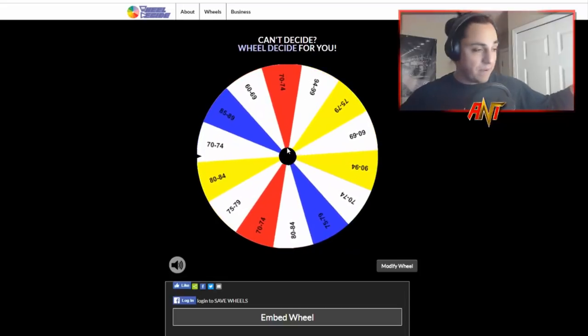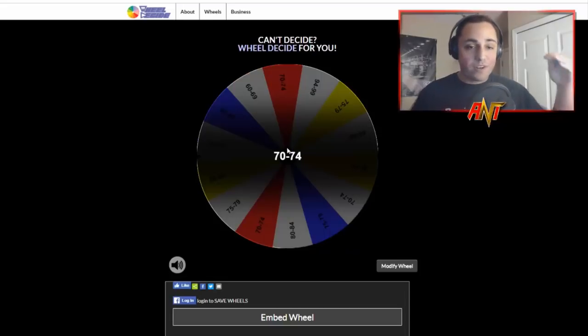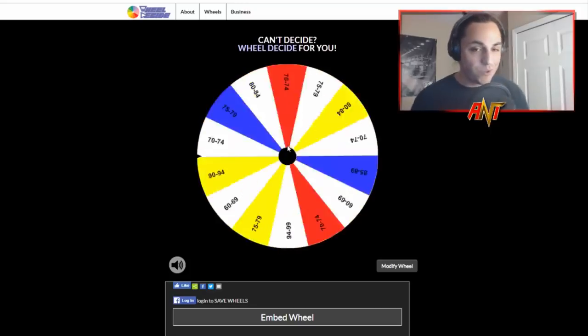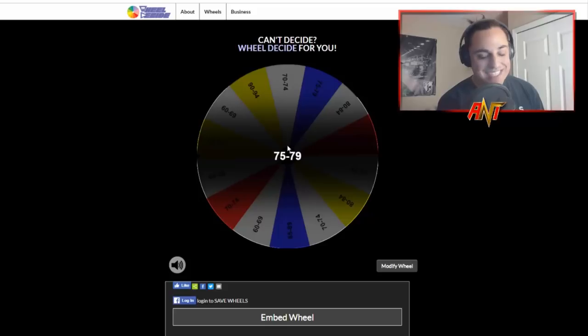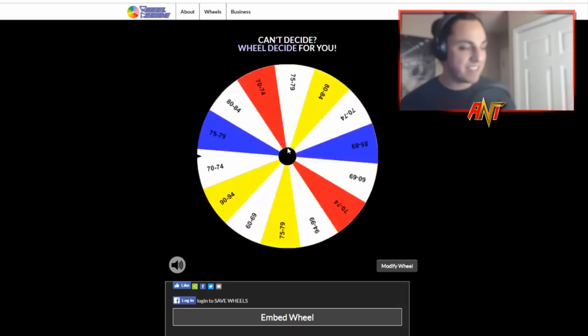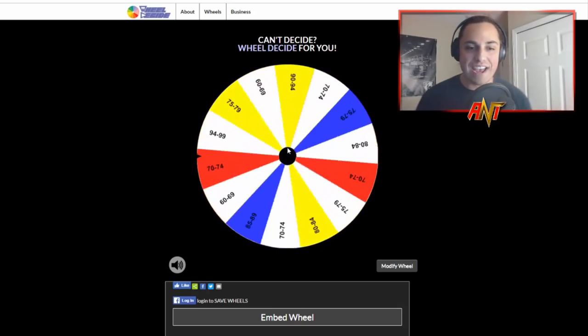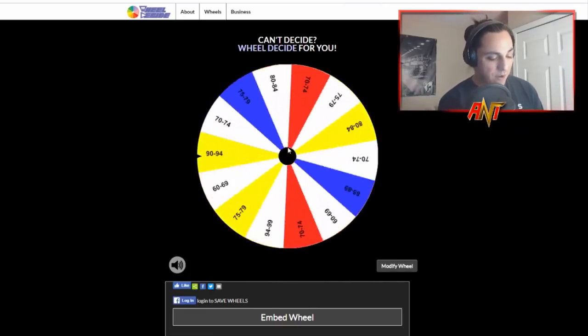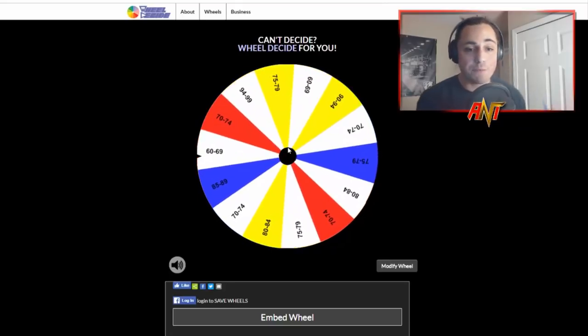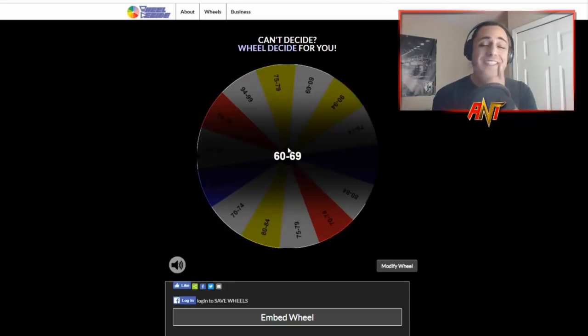For our starting pitcher we got 70 to 74. Next one, closing pitcher - it is 75 to 79. Not terrible, not great, could be worse. For our catcher I kind of hope we get a higher one - 70 to 74. Maybe Omar Narvaez fits in that category. First base - oh no, 60 to 69. That's not nice.